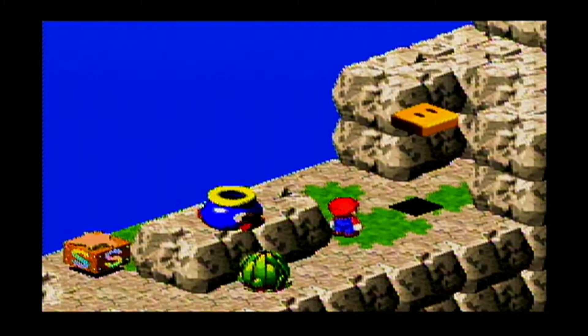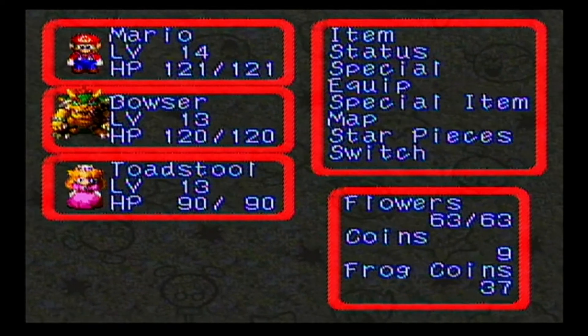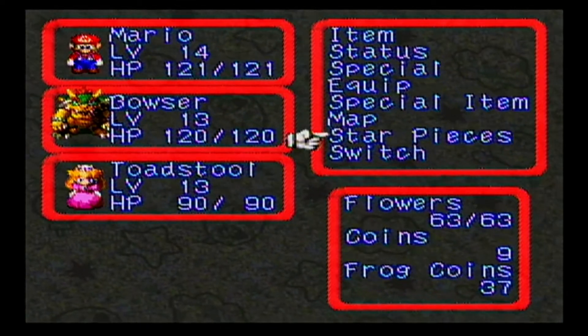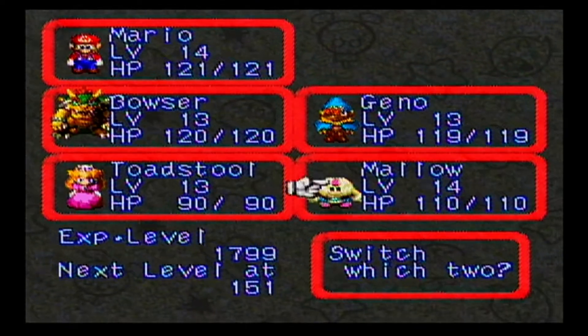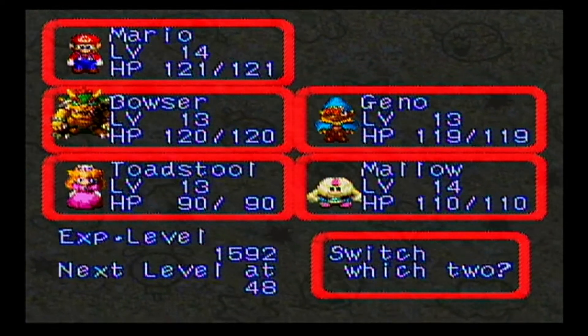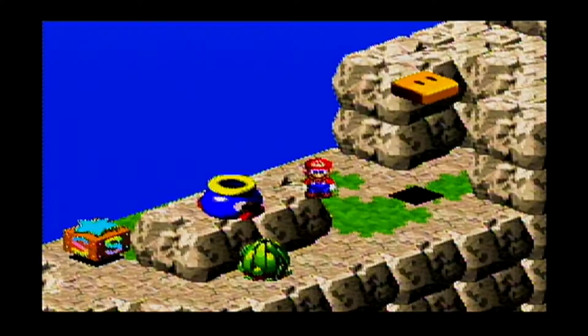Well, I hadn't gotten stuck so much as I had managed to go down a different path. Let's switch my party back around — you need 24, 78, 48. I'll switch Geno in and I'll keep Toadstool for a while.